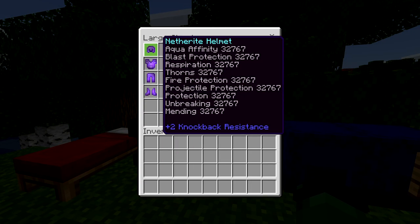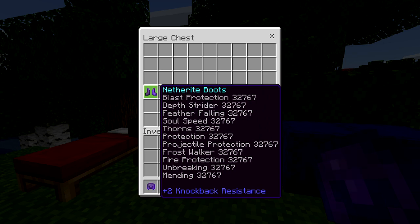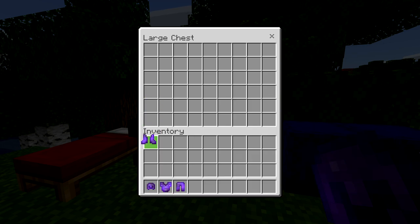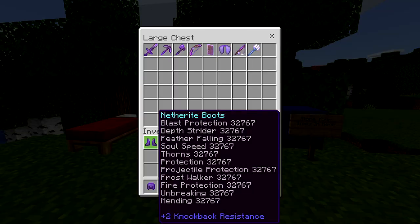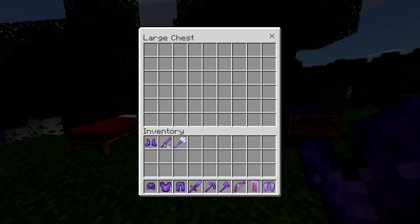First of all, these boots — they're a no-go. You guys see these boots? They have Frost Walker 32,767. I just know the moment we put those on the game will break and not be able to handle it, so we're going to try to avoid that for now.